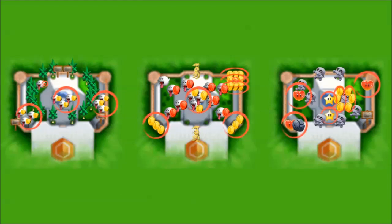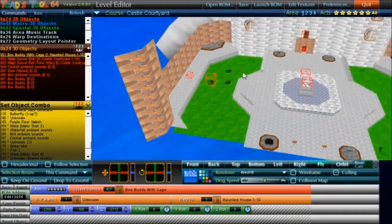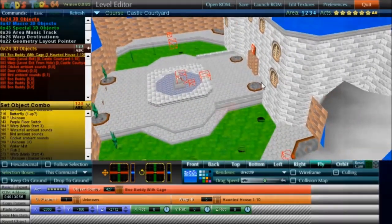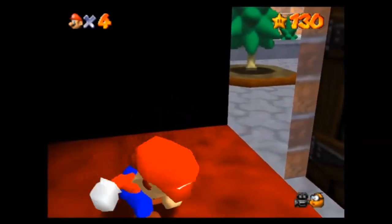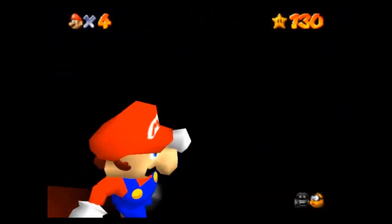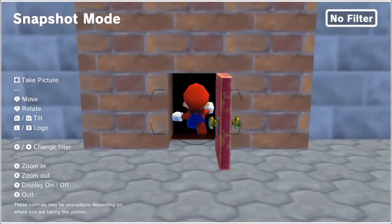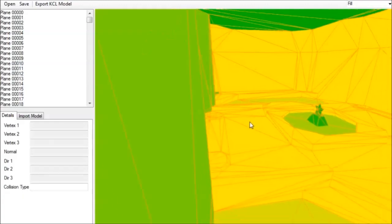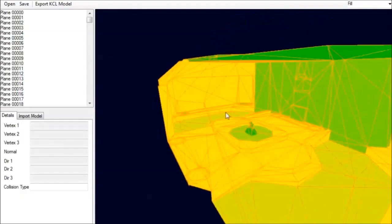I also noticed that every set of coins is in a group of three, except for Odyssey's coin ring, even the hearts and stars. Now that we're done analysing objects, let's take a look at the actual structure of the Castle Courtyard. In the original N64 version, there is a small collision-mapped room behind the castle door. This room was removed from the DS version and is a lot smaller in Odyssey. Notably, Super Mario 64 DS is the only version with a roof preventing you from jumping too high.